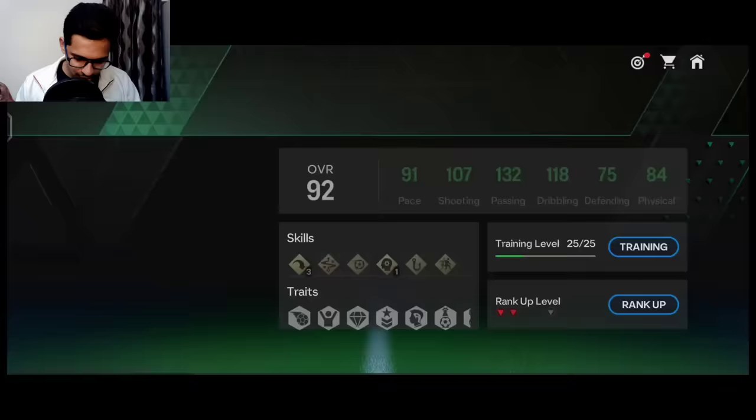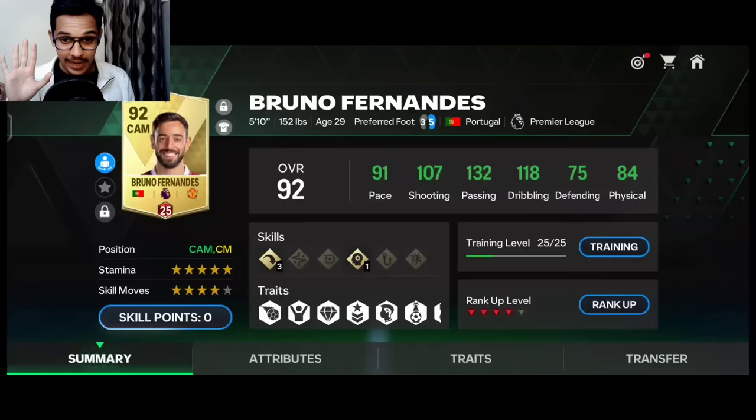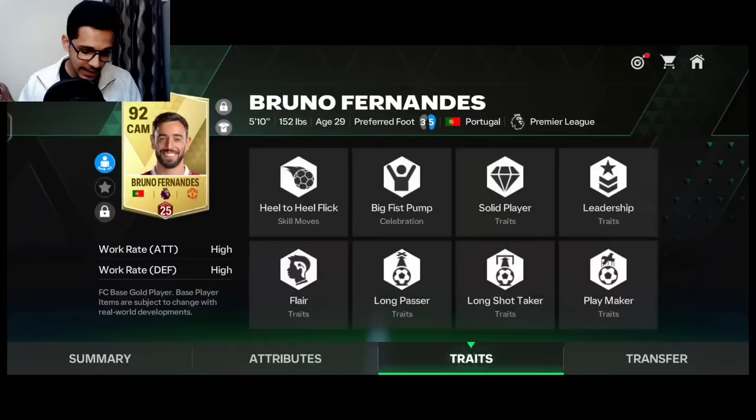For right center mid I'm using Bruno Fernandez. His alternate position is center mid, he has five-star stamina, four-star skill moves, and his stats are absolutely amazing - he's a totally attacking CM available in the market. His passing is exceptional; he is basically Kevin De Bruyne level. I'll show his passes in the head-to-head highlights.